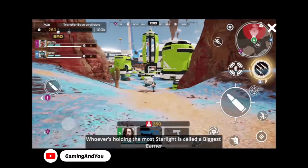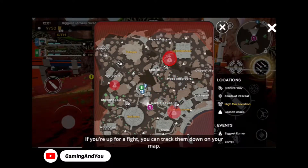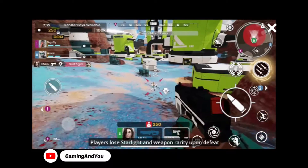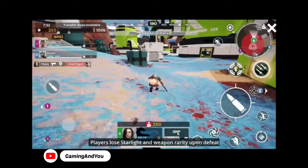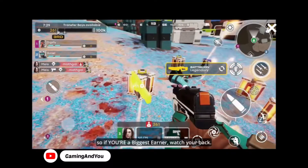Whoever is holding the most starlight is called the biggest earner. If you're up for a fight, you can track them down on your map. Players lose starlight and weapon rarity upon defeat, so if you're a biggest earner, watch your back.